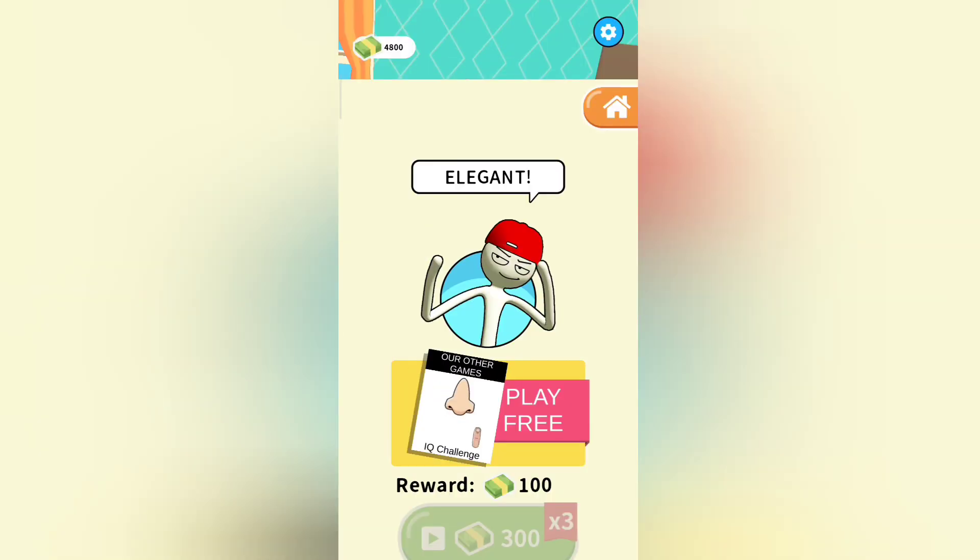Drag the sofa to the green light. That's easy. I can do it. It looks bright. Yeah, awesome.